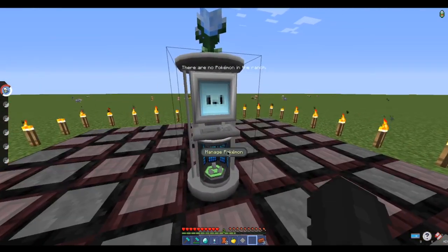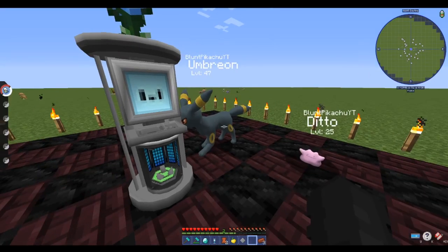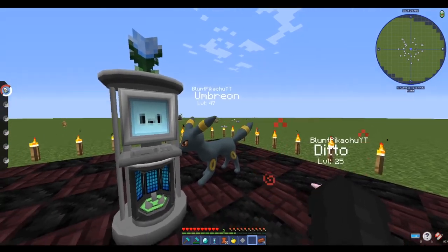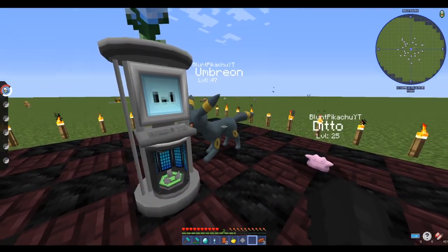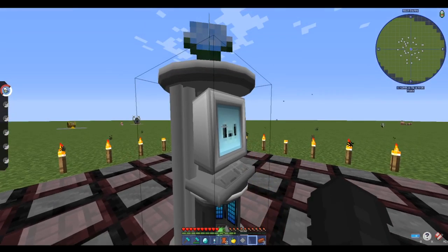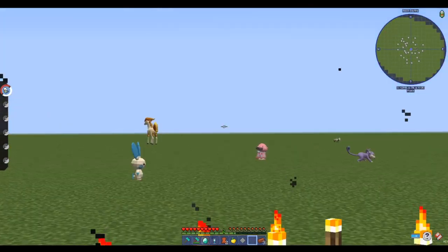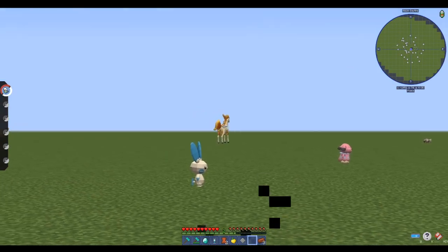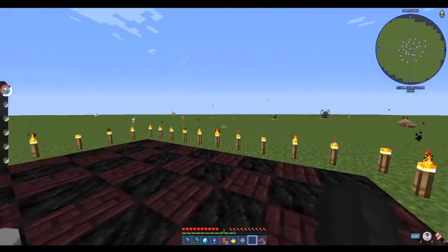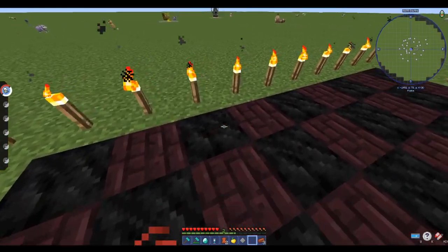I'm going to be demonstrating how to start breeding with a Ditto and an Umbreon, so we're going to place them in. Umbreon and Ditto will breed — Umbreon is female, and the female is always the type of species you'll get. For example, if you placed a Ditto and a female Rapidash, you would get a Ponyta. It will always be the female who determines the species.